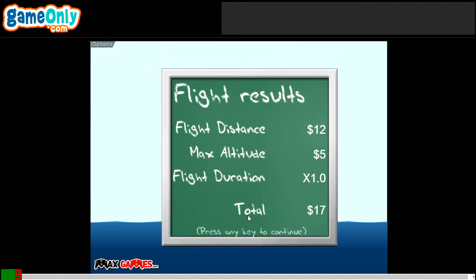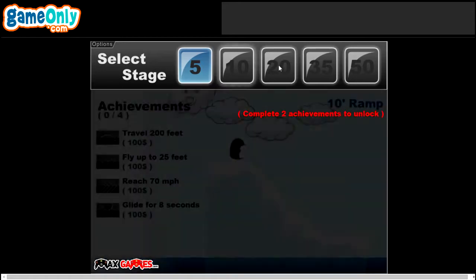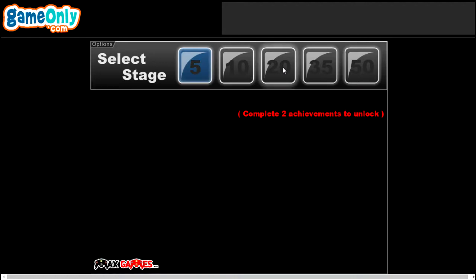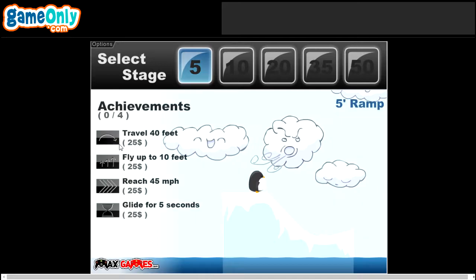We are starting on the ramp, and not much happened. Flight distance, max altitude, flight duration, and the total score gives us rewards in dollars. We can use our dollars to upgrade - ramp height, acceleration, air resistance, glitter, and rocket. After buying the rocket we'll have fuel. We have five stages: each consecutive stage is just bigger - 5, 10, 20, 35, and 50 inch ramps. The difference is pretty big.